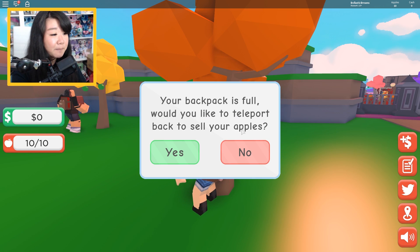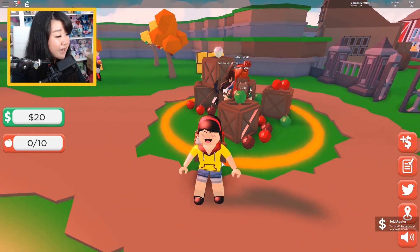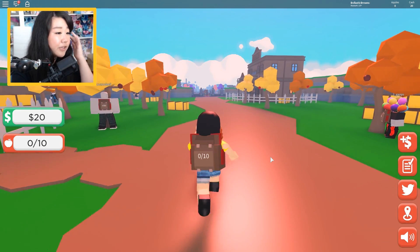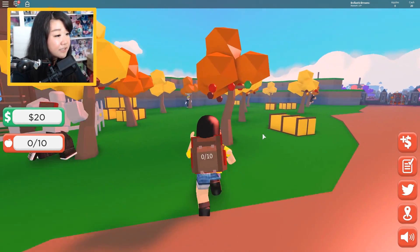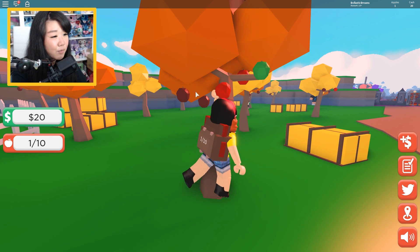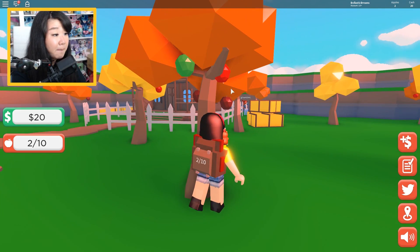Your backpack is full — would you like to teleport back to sell your apples? Yes, thank you! Sold apples, and I got 20 cash. You know what, I want to test that. So I'm going to actually only pick out these red apples, then only pick out the green apples, and then the darker red apples later, to see if we get a different amount.